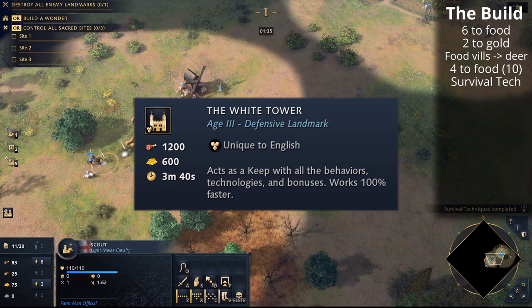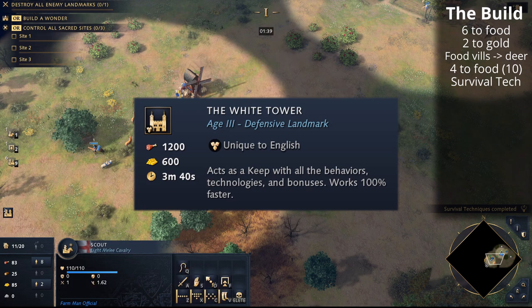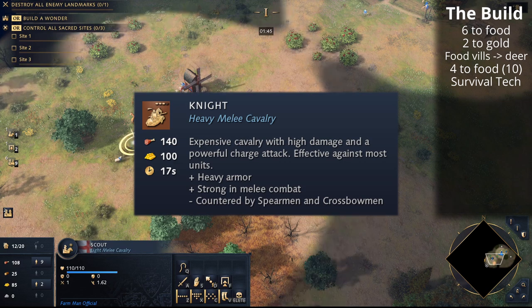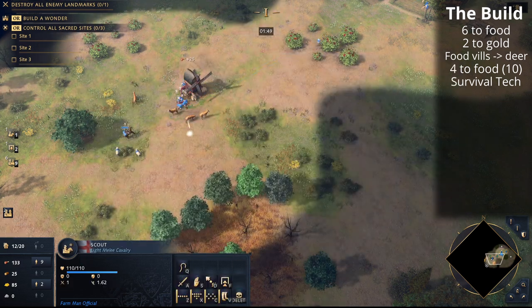The reason why we're going for the White Tower is that we can be super aggressive with it. The White Tower produces units at 100% speed, so a knight will take about 17 seconds to train — which is super fast — and of course you don't need the wood investment you'd normally need from a stable.